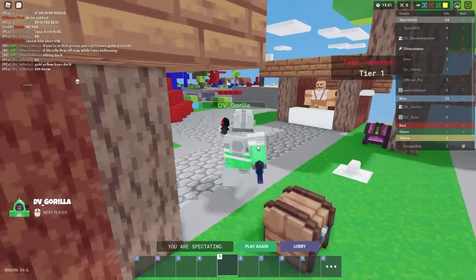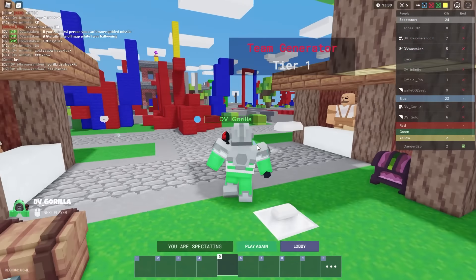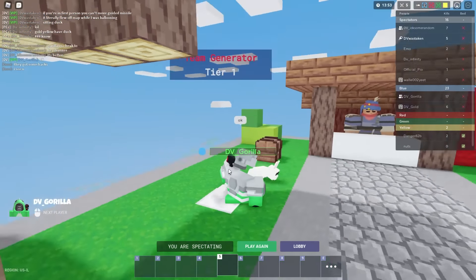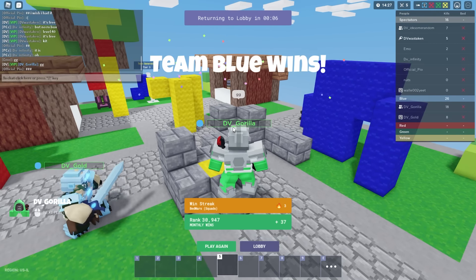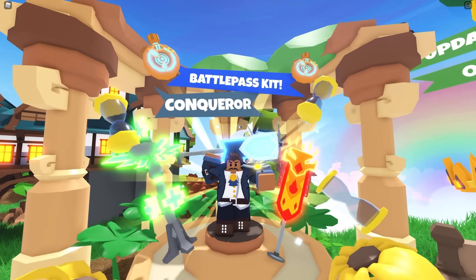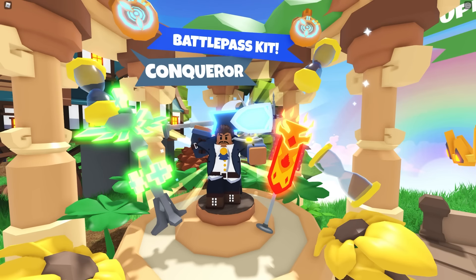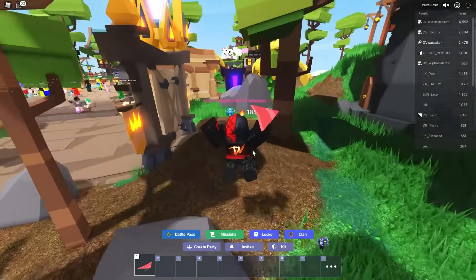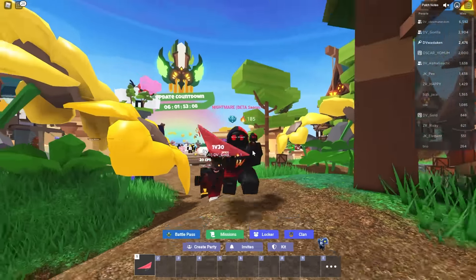I died because I was ballooning and shot a guided missile thinking I was going to hit someone — I couldn't maneuver out of it, you can't do anything about it. Hopefully the devs will fix it, we reported that bug yesterday but it's still in here. But at least Gorilla's got this. It's a free kit, man. So yeah, definitely an interesting kit — it's growing on me really really fast. I'm going to be playing it as my primary for a while because I think it's one of the best free kits currently in the game. Make sure you grind up to level 40 to unlock it. Let me know what you think in the comments below — use it for a few days and let me know. Thanks so much, I'll see you next time. Peace.